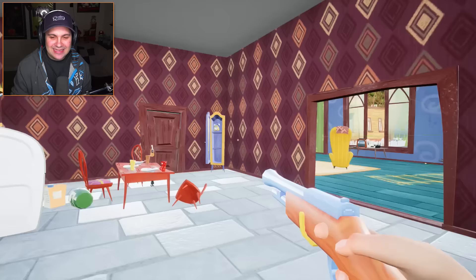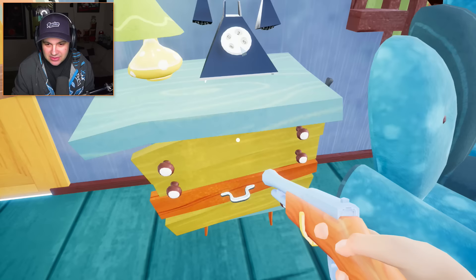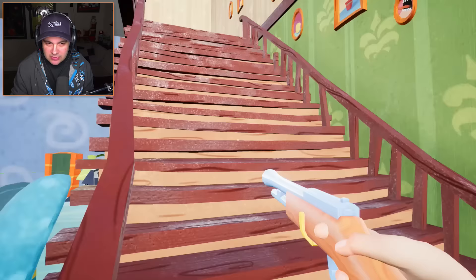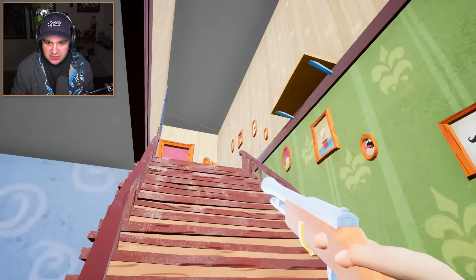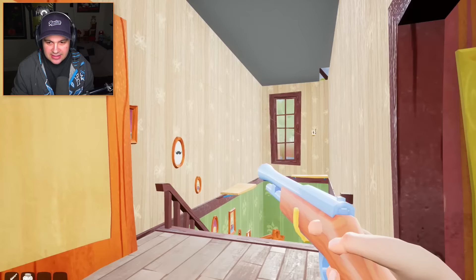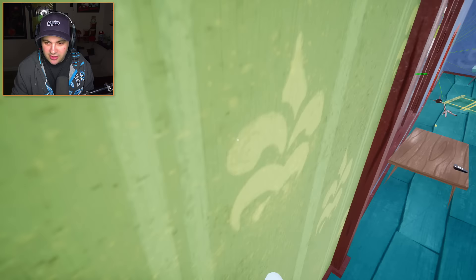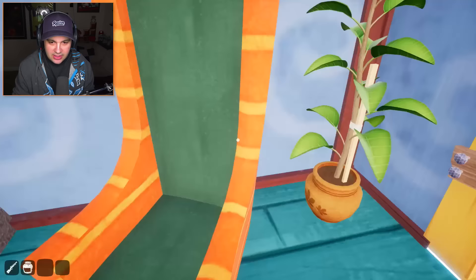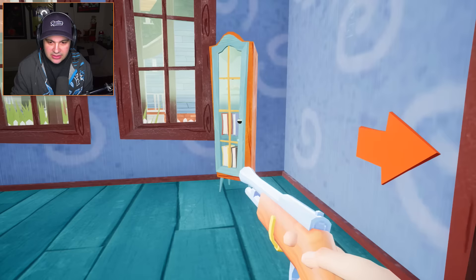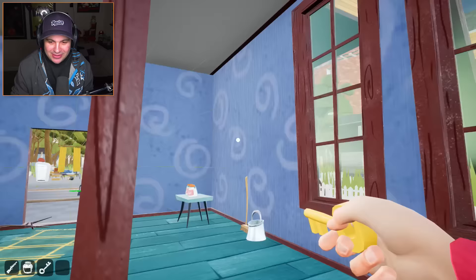There's got to be more keys somewhere in this house. We were checking here and then we saw the switch behind the couch, so we got distracted. I still don't see any keys. This is a very large painting — I wonder... nope, not hiding anything. No keys. He's behind the couch, behind the chair, in the fireplace — no keys. He's inside... I found a golden key!